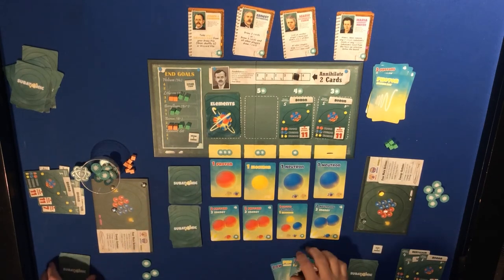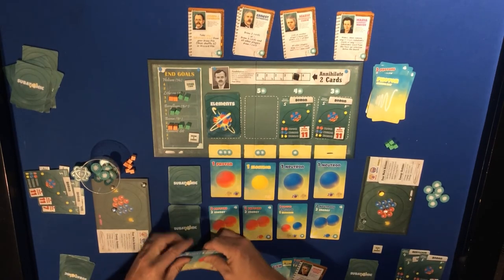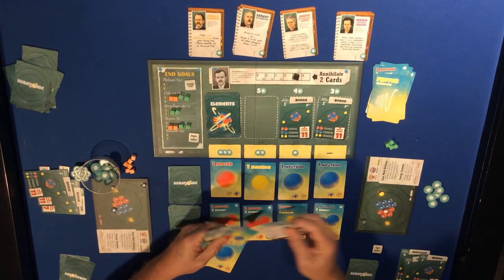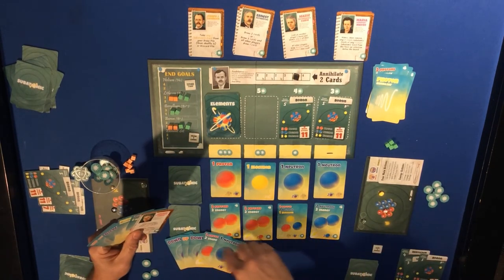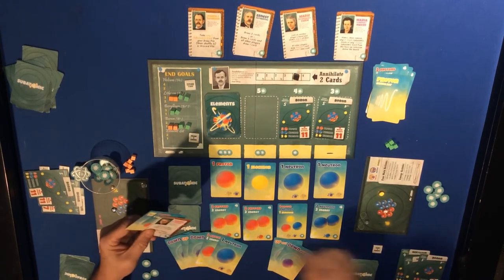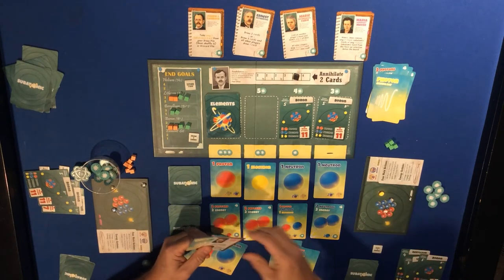Let's look at the other player's hand - one, two, three, four, five. They have down, down, up, two protons, and a neutron. I've got a down and up, so using Marie Curie I'll copy the down and the neutron. Down gives me down, down, up - one neutron. Copying the neutron gives a second neutron. Then I can use the wild for a third neutron. Marie Curie is used.